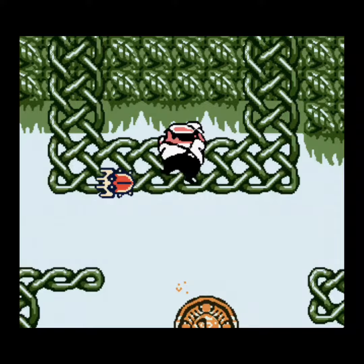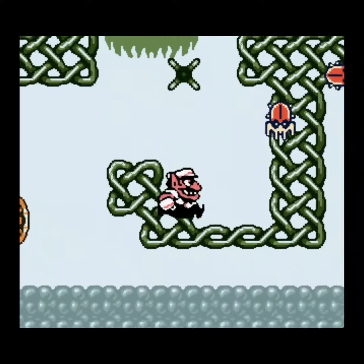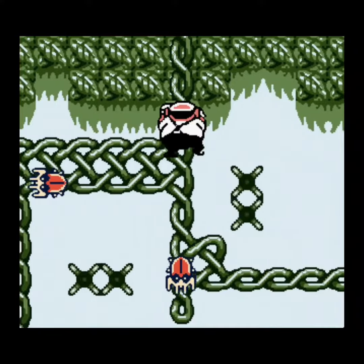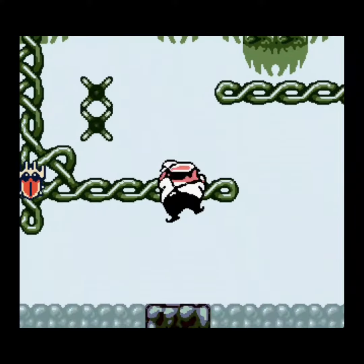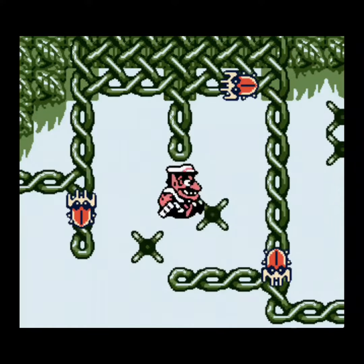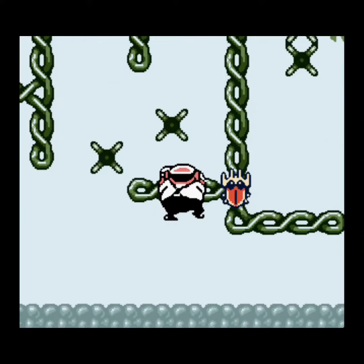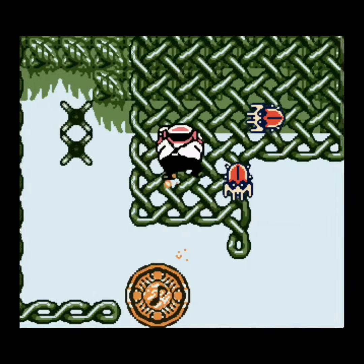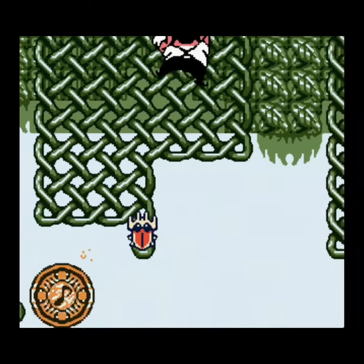The only thing you really need to know about the enemies is you can't touch their mouth. You can bump into their sides or just butt slam them, but don't touch the mouth. The platforming isn't really too challenging, just be patient and you'll be fine. Sometimes you can bump them off, sometimes you can jump over them. But whatever you do, be patient.